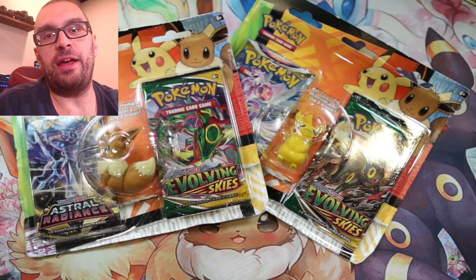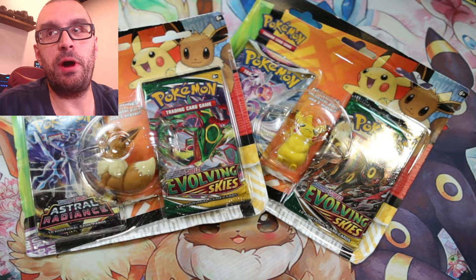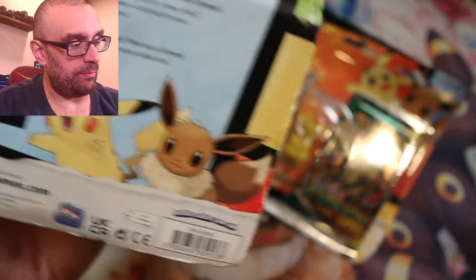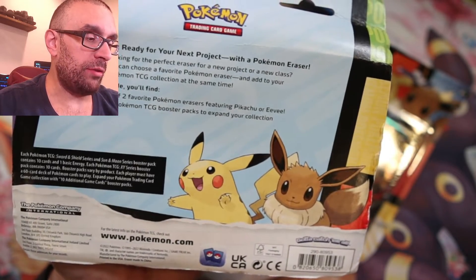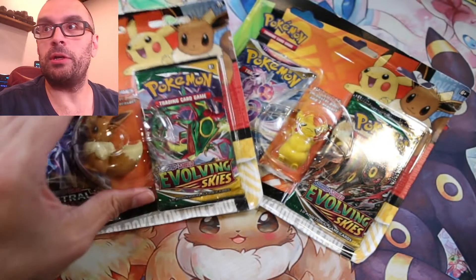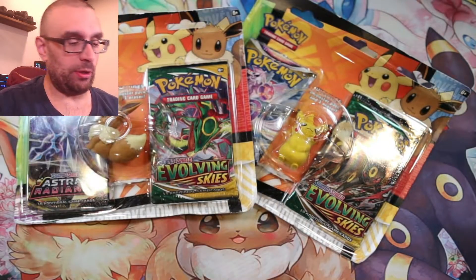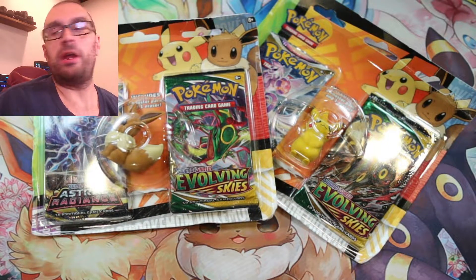Welcome back to Poketrainer Dynasty. I am TrainerGeek, and today we are going to open two of the Back to School special things from Walmart. You can get these at Walmart — they're Back to School sets. They have one of your two favorite Pokemon erasers, which is Pikachu or Eevee. I have both, so we're going to open both. They also include two booster packs. We're going to open those — Evolving Skies and Astral Radiance for both of them. So that ought to be fun.